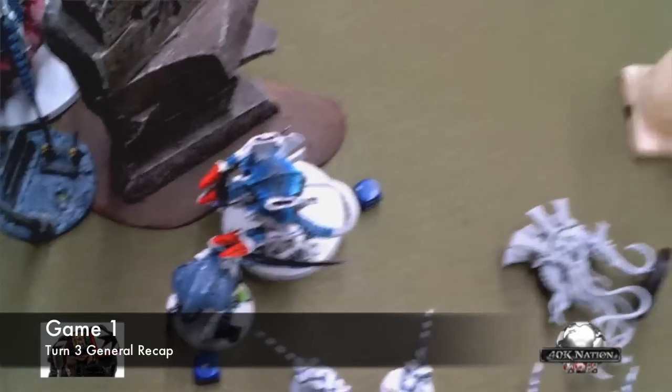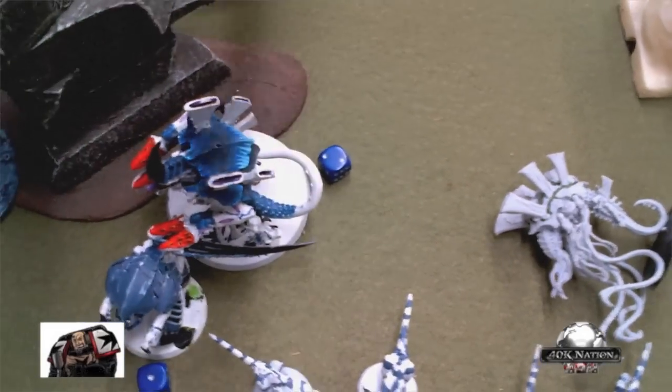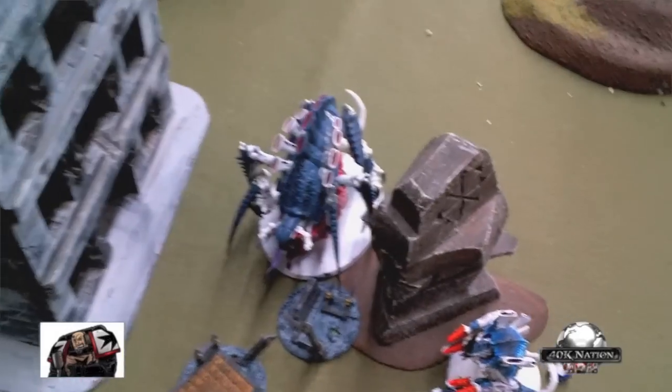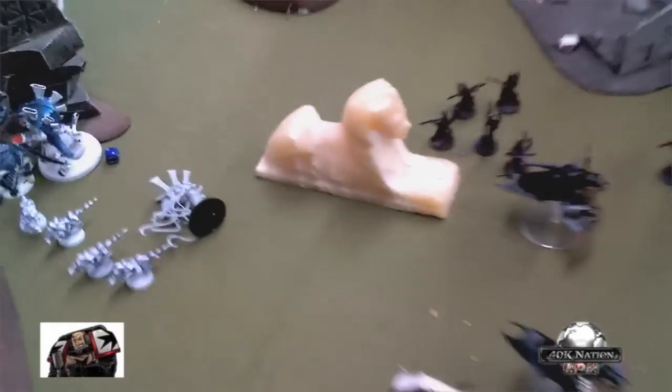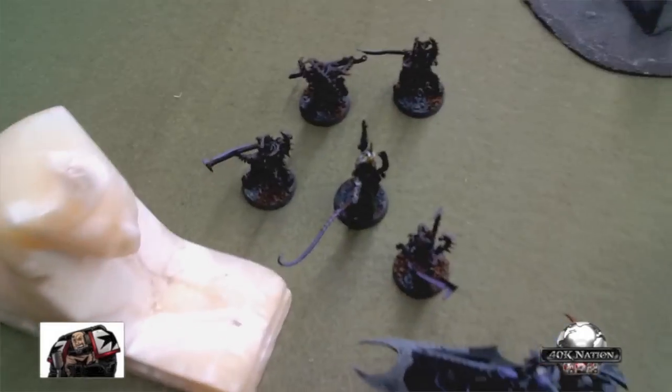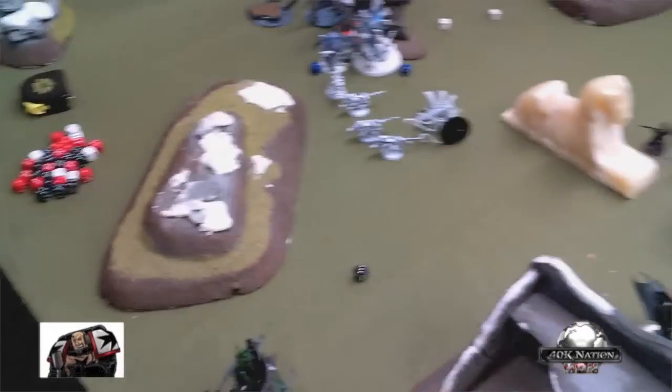Over here we had this combat and they got a pain token for killing the last little gaunt there, although that last gaunt killed the last man of my 10-man unit. My Incubi and Archon are still in there and it's only turn three. These jet bikes zoomed across that other unit of Termagants and got a pain token for it. This big mess — the witches ended up dying, but he has two wounds left on the Tyrant, one on the guard. The jet bikes are still there. The arc Incubi jumped that Termagant and killed it, so they got a pain token now too. He's just kind of moving out of his deployment zone to get the secondary points.